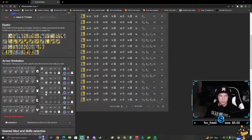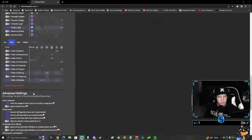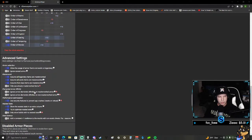You can also set it to ignore different affinities. Like if you have nothing but solar items and you're running Radiant Light or Powerful Friends, all of these are elemental-based - you have to have either a void or arc piece to use them. So if you had just all solar, none of these would show up and you wouldn't be able to make a build. If you ignore elemental affinities you don't have to worry about that, but I have plenty of armor pieces spread across all different armors so I don't really need to.